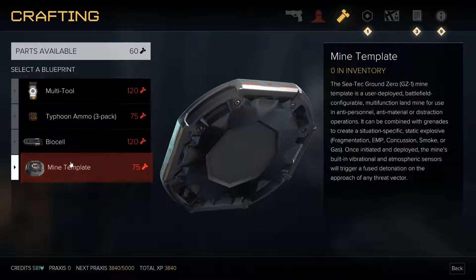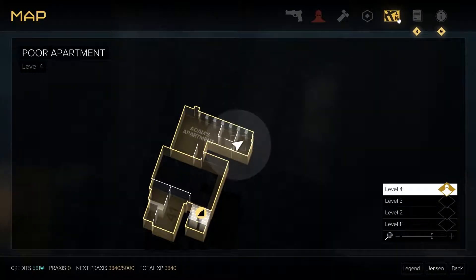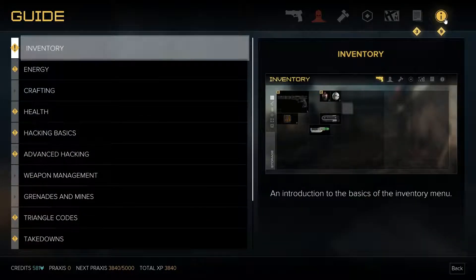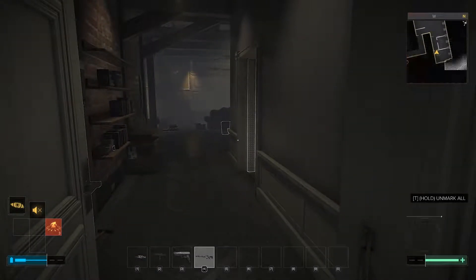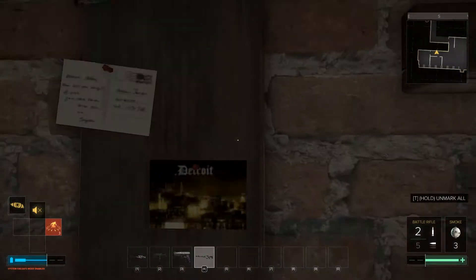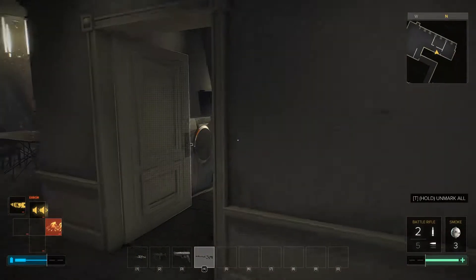Augmentations — so I think because we're still fairly early in the game, none of this stuff is working properly. We can create a multi-tool, which is a multiple multi-use anti-security hacking device. Typhoon ammo for our big explosive-y thing. More biocells — that would be kind of nice. And a mine template. Regroup before heading out — need to report to TF-29 eventually, but I need to gather my thoughts and assess my injuries first. This is just the poor apartment. I wonder if you upgrade as the game goes on.